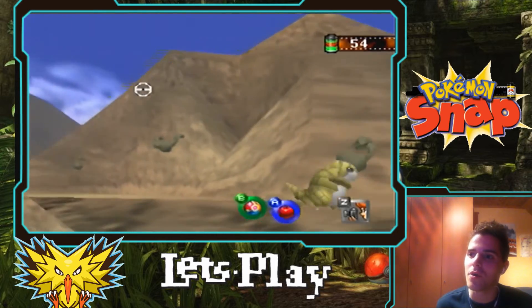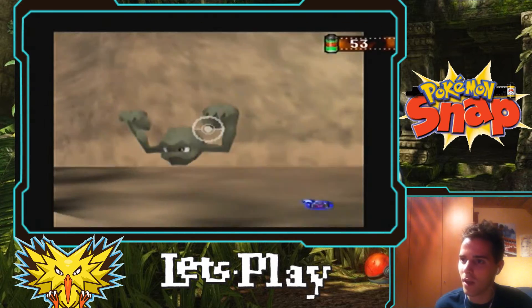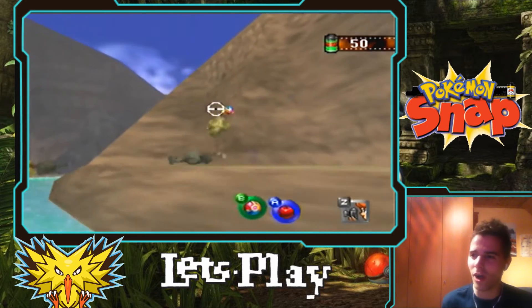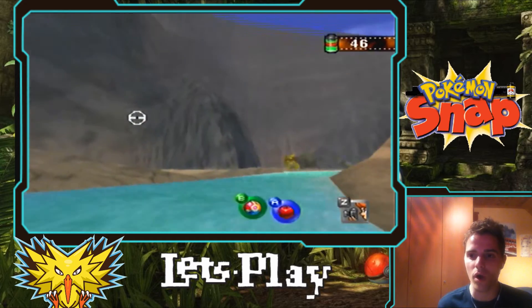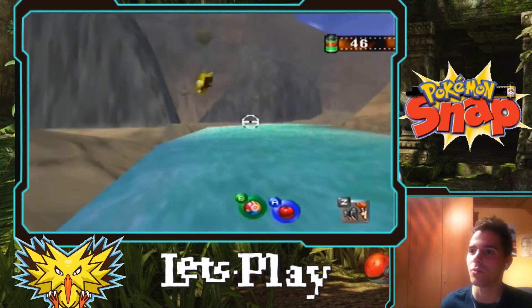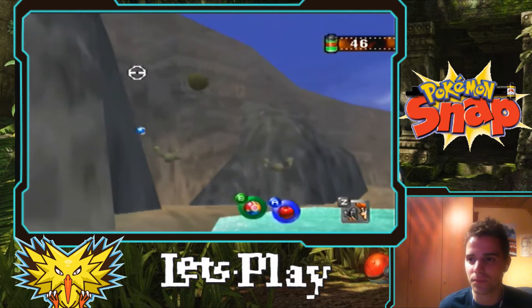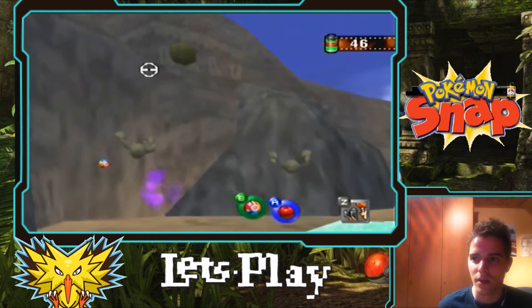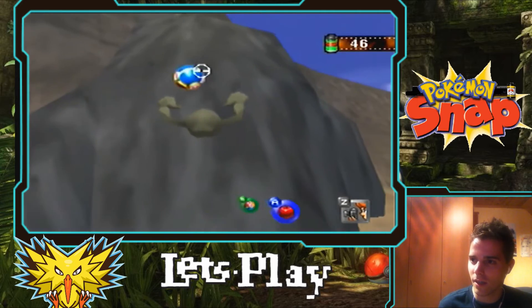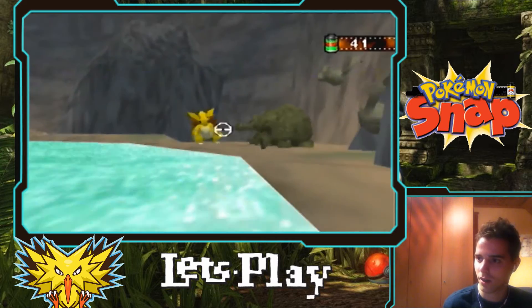We have Geodude, we have Sentry. So we have to take a lot of great pictures of Pokemon we haven't seen in the pictures yet. Great Geodude! So we're almost entering the last part of the walkthrough. Here we're going to try and take pictures of Gyarados - one of the most difficult ones because you have to do a lot of stuff to do that. Geodude down, another Geodude down. And now we have Sandslash, and Graveler as well.